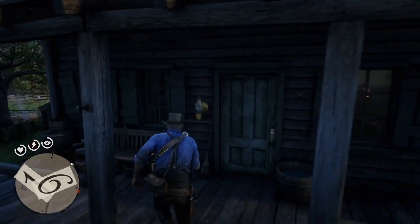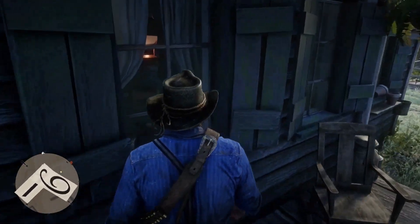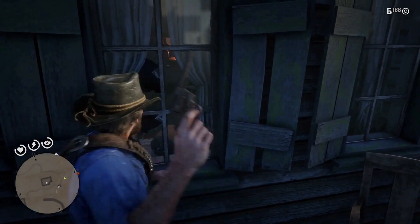If the door of the house you want to break into is locked, smash a window and climb in.